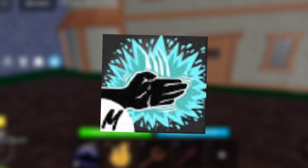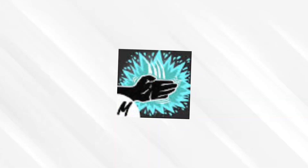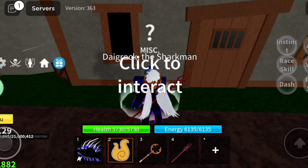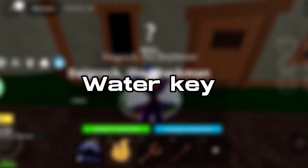Today I'm gonna get the sharkman karate fighting style. To get this fighting style, you need 400 mastery on water kung fu. To obtain sharkman karate, you need a water key.